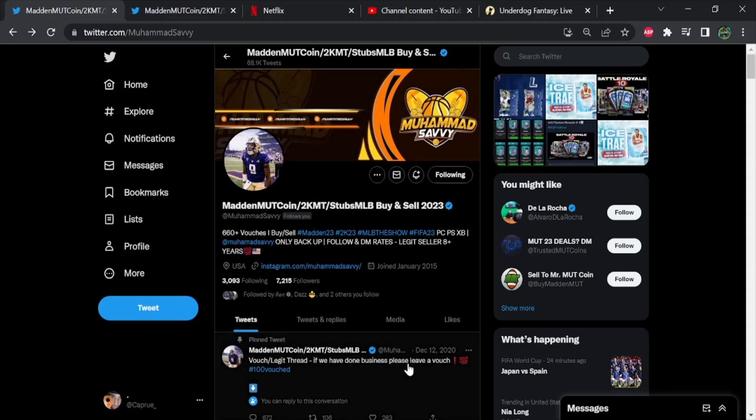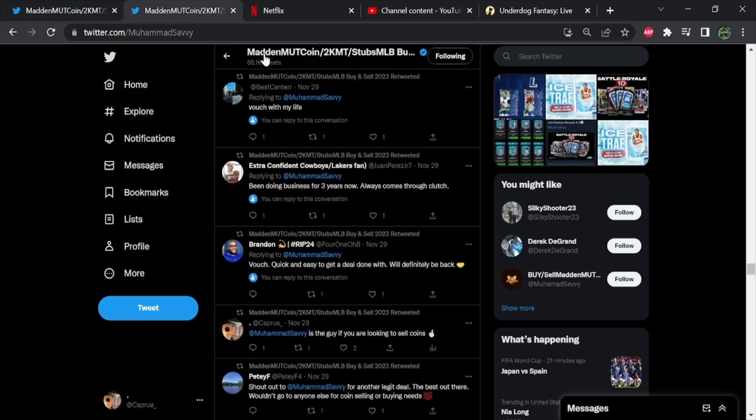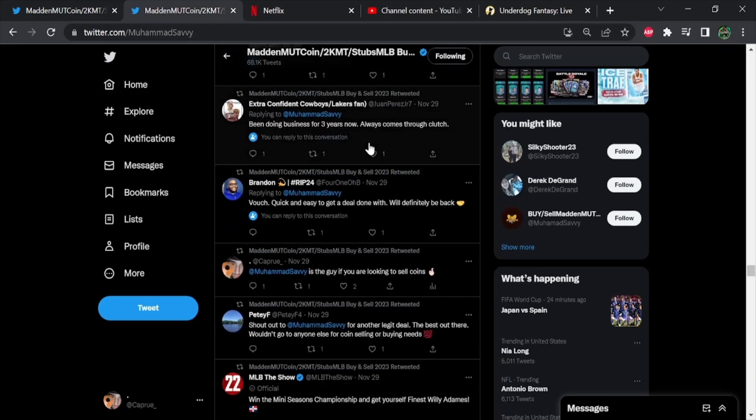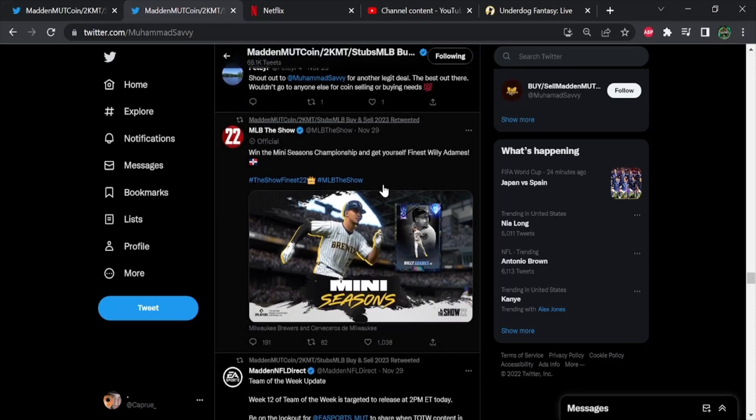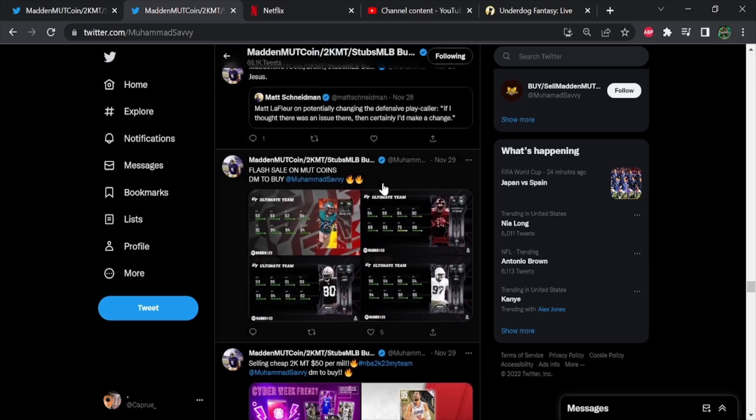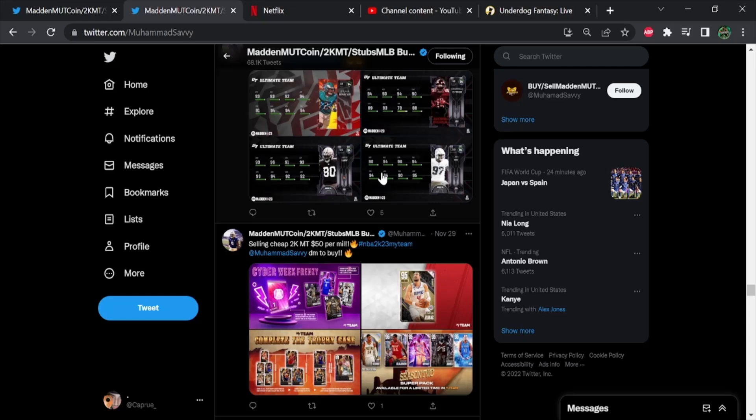If you guys are interested in selling or buying any coins on any game, whether it's MLB, 2K, FIFA, or Madden, make sure to hit up Mohamed Savi on Twitter — links will be in the description. He has tons of vouchers, he also does grind, level ups and grinding services. He's the most trusted buyer and reseller, in my opinion, for sports games that are out right now. He also does tons of giveaways and flash sales, so make sure to hit him up on Twitter.